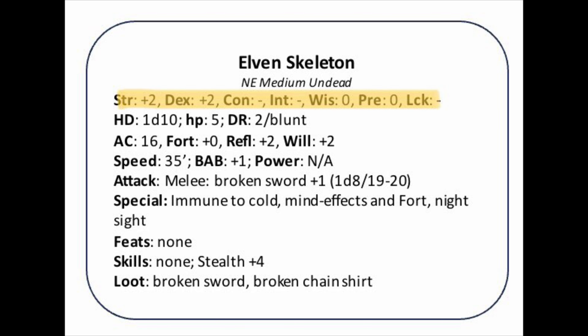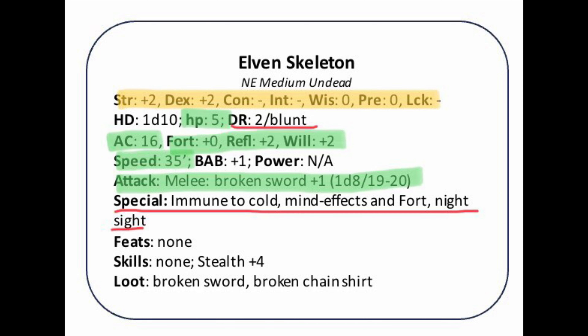While there is a stat line on the top of the card listing strength, dexterity and so forth, the ones that I actually need are the ones that tell me how many hit points the monster has, its armor class, its saving throws, speed, and its attack modifiers. It's also useful to have something like the special abilities including damage reduction listed on this card. But in reality you don't need any more than this — with armor class, hit points and attack modifiers you have all the information you basically need.